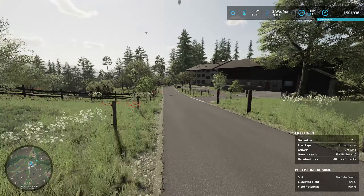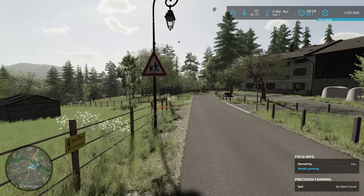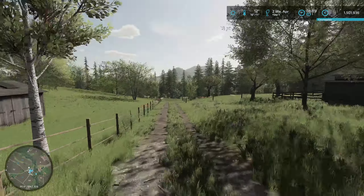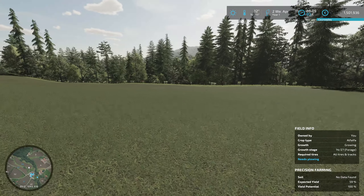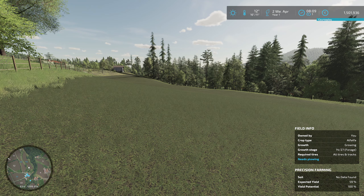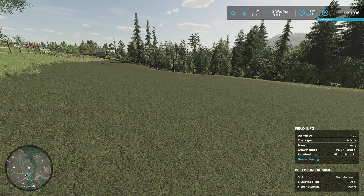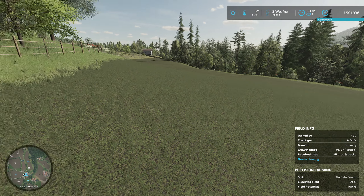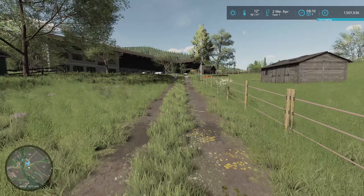We also have the sheep pasture as mentioned. We have another field just over here - this one is alfalfa at growth stage 14 of 27. We can forage it, but I'm not seeing much to forage, so we'll let it reach maximum growth and then cut it. But I'm seeing this field requires plowing. We may want to do that first - plow it and re-drill something as soon as possible. We'll look at the map and crop calendar in a moment. I want to check field 53 to see if it also requires plowing.